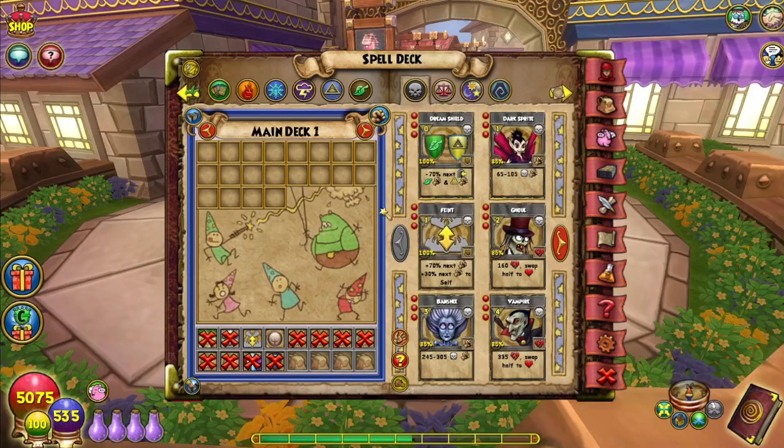Once you have all that ready, your deck should look a little bit more like this. With this deck we are finally ready to enter Arc 2, which consists of Celestia, Zafaria, Avalon, Azteca, and Chrysalis. Celestia, Zafaria, Avalon, and half of Azteca are super easy. All you basically need are feints, blades, and mass feint.